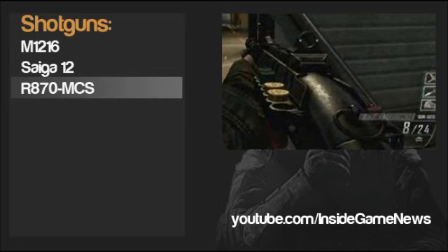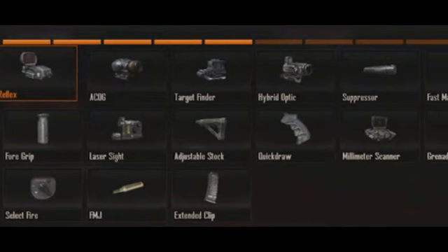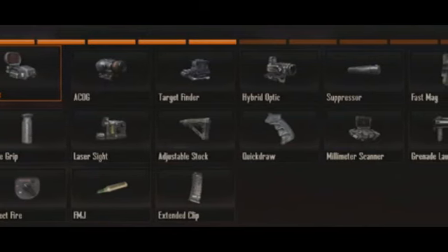That is the end of the primary weapons, and all of those weapons I've just mentioned we have seen in gameplay or trailers released by Treyarch — those were the images on the side of the screen. There will probably be a couple of guns added to these lists, especially the shotguns, but we're probably going to have to wait until the game is released on November 13th to find out those weapons.